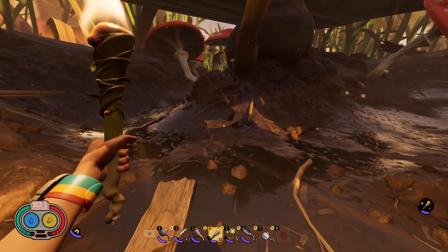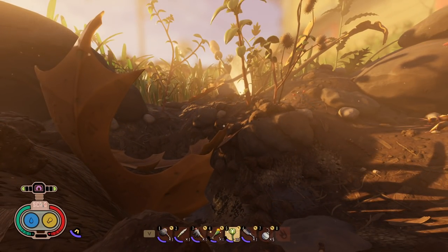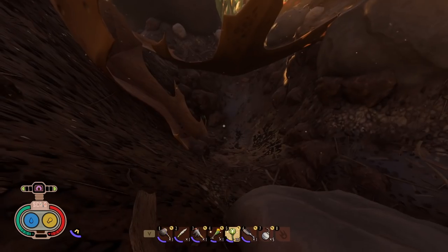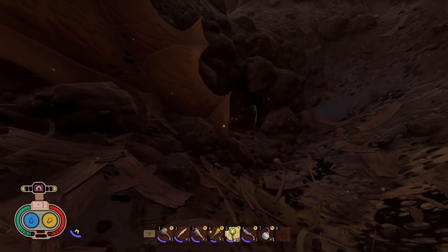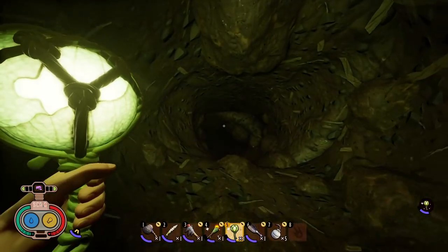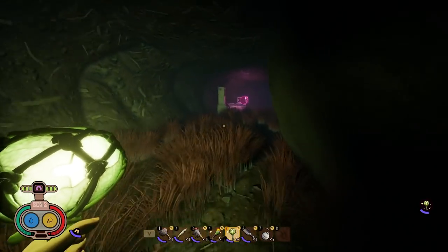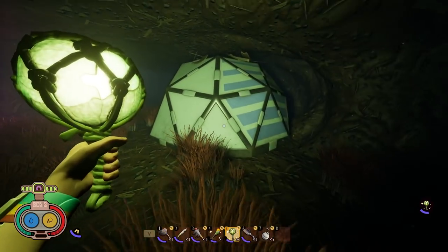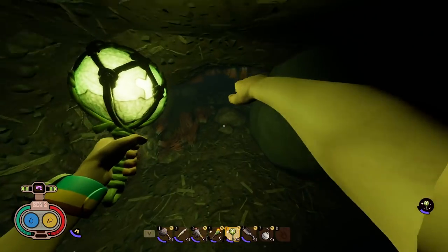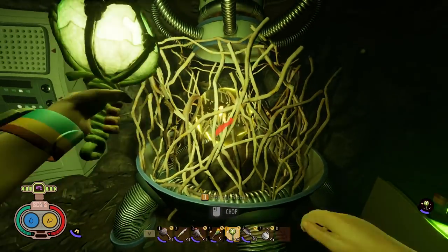The last one in the grasslands is going to be in the spade gulch cave. There are two ways to get in; the normal way has two acorns to break and a rock you'll need to destroy with an explosive. Come down in here and make a right when you get to the field station. We're going to swim in this water — back in that corner you're going to need the dagger to chop the soggy roots and you'll get a mega milk molar.